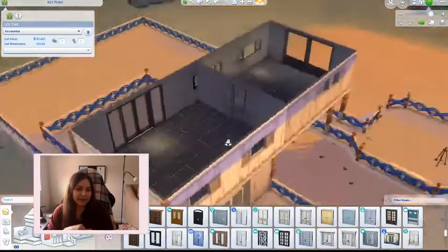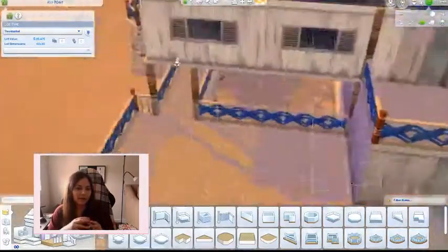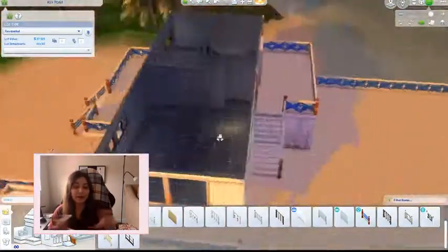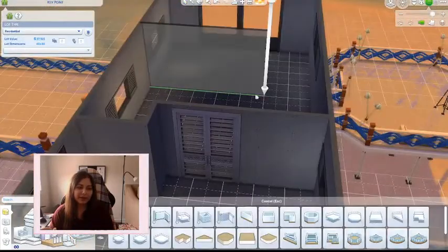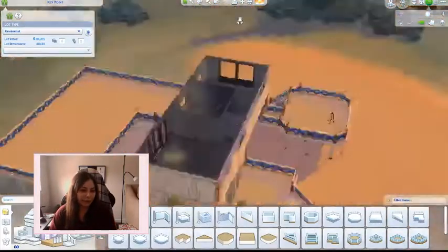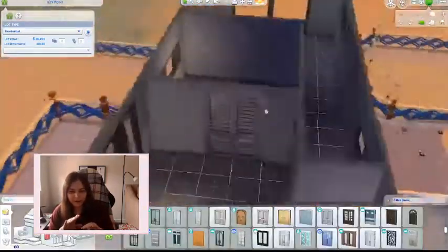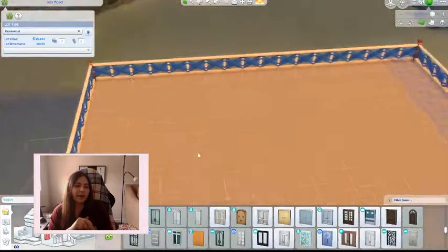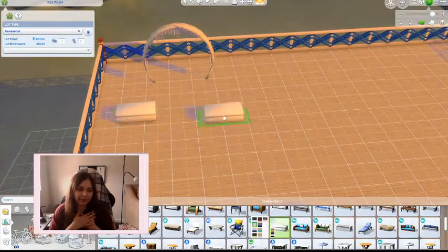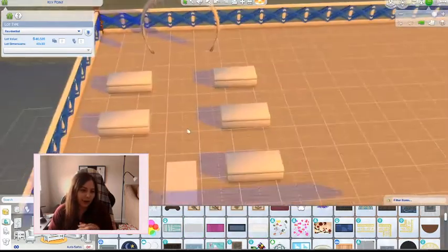Creating this upstairs space was interesting. I wanted to make sure you could see all of the windows, and I also wanted a staircase from the top floor down straight to the wedding space, because if you have a kitchen up there you want to take everything down there easily. I may end up making a little hallway to get to the kids' space. I love that wedding arch from Island Living — it makes me so happy. I used Ottomans instead of chairs, so we'll see if the Sims sit. They probably won't, but you can try.